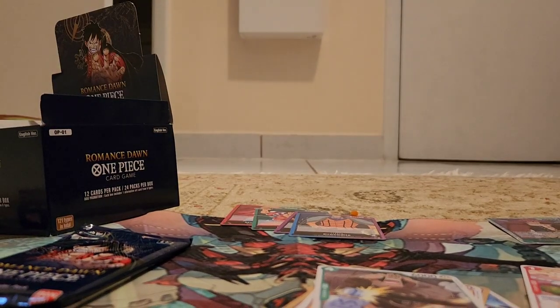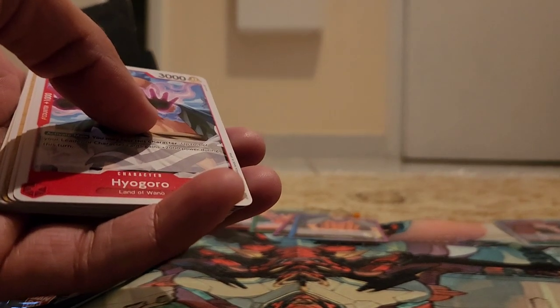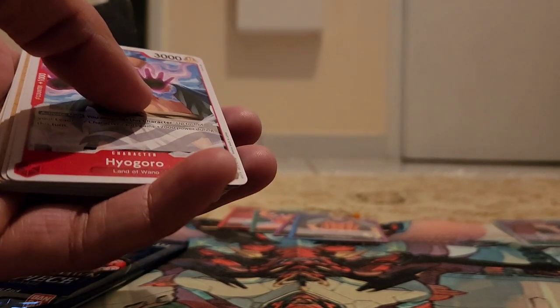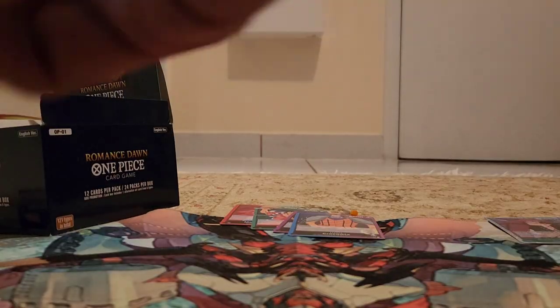Two more packs to go. Cards include Miss Double Finger, Hyoguro, Mocha, Roundtable, Kurozumi Higurashi, Wire, Shinobu, Demon Face, Komurasaki, Denjiro, and Doflamingo. Keeping the left hand side now.